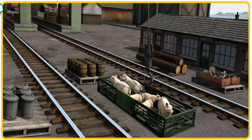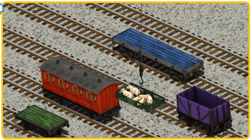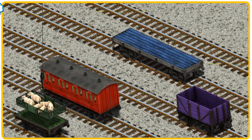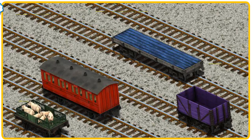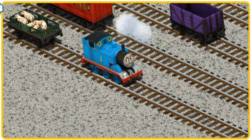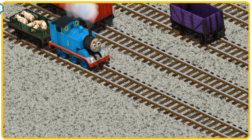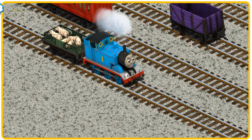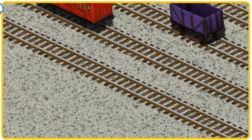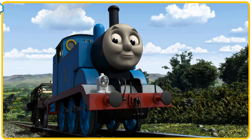Let's lift and load. Now the cargo must be loaded. Help Cranky find the green flatbed. You found it. Thomas set out for Farmer Trotter's farm.